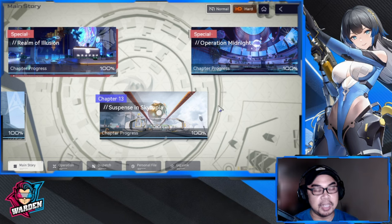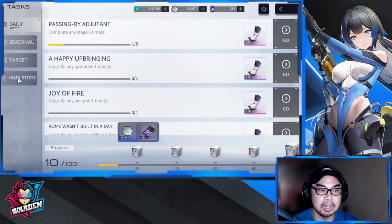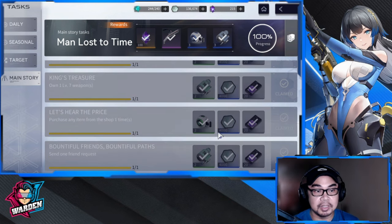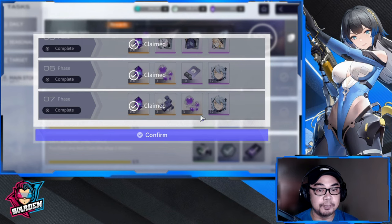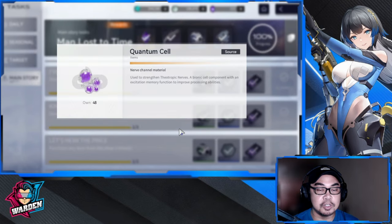Finish your main story because it unlocks rewards — especially if you are beginning the game, you will need a lot of resources. You're going to have to upgrade a couple of operatives, and you'll probably need around six because you'll need two teams eventually. These materials include Carbon Atomic Plate, which is used for upgrading your gun, and Quantum Cell, which is used for Neuronics.